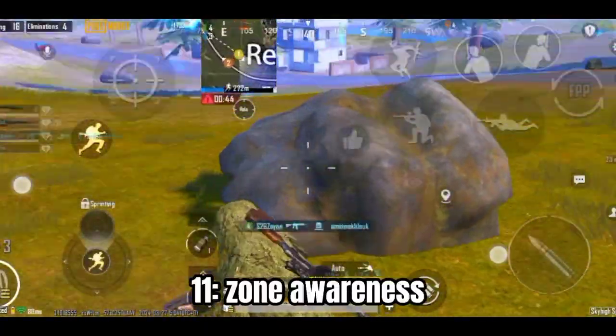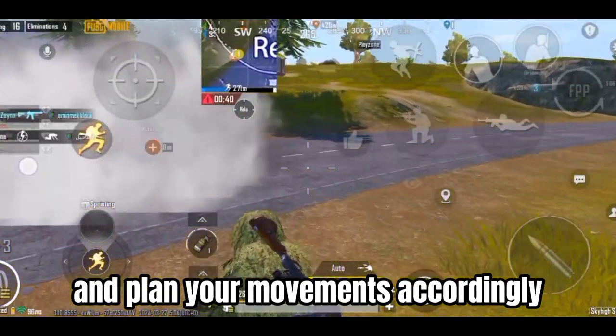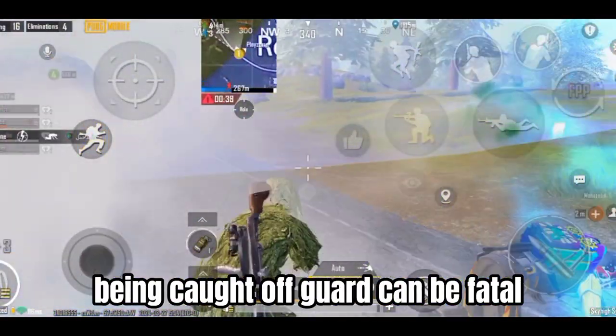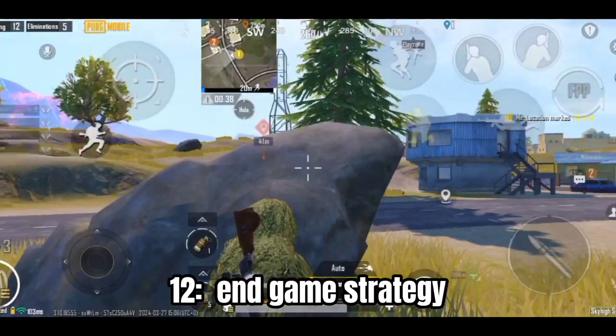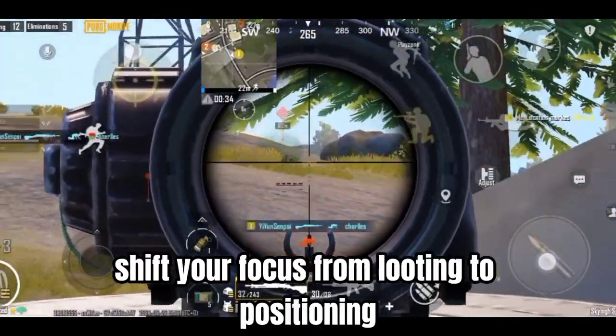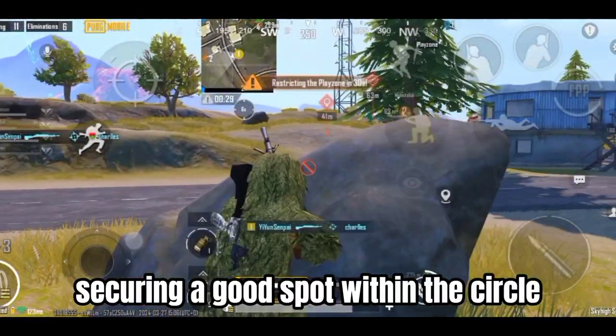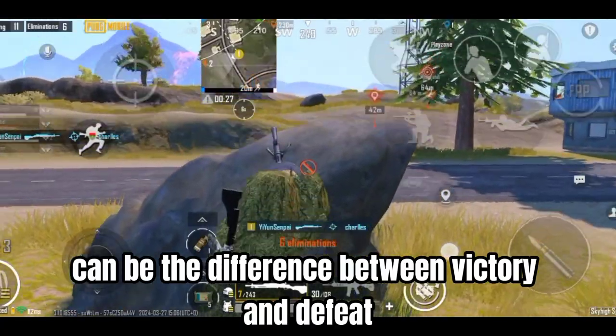Tip 11: Zone Awareness — Keep an eye on the shrinking circle and plan your movements accordingly. Being caught off guard can be fatal. Tip 12: Endgame Strategy — As the game progresses, shift your focus from looting to positioning and enemy tracking. Securing a good spot within the circle can be the difference between victory and defeat.